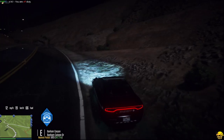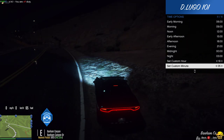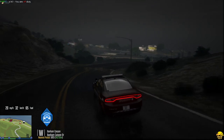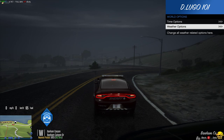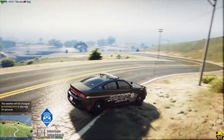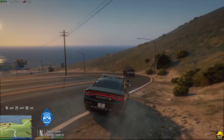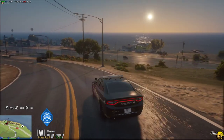Now we'll go back and put the time down to sunset — 1930, I think that's enough. 1925 is really cool with the sun peeking over the hills at sunset. We'll go to weather and set it to extra sunny — that's going to be incredible. Wait for the sunset to come down a little more. Look at that — the road looks so wet and it looks great. That's incredible.